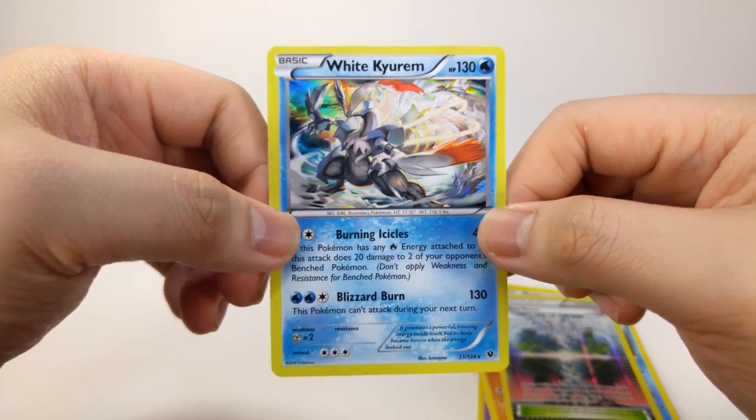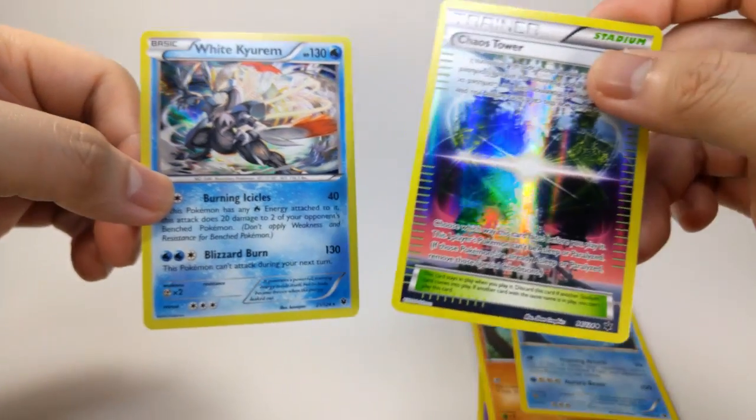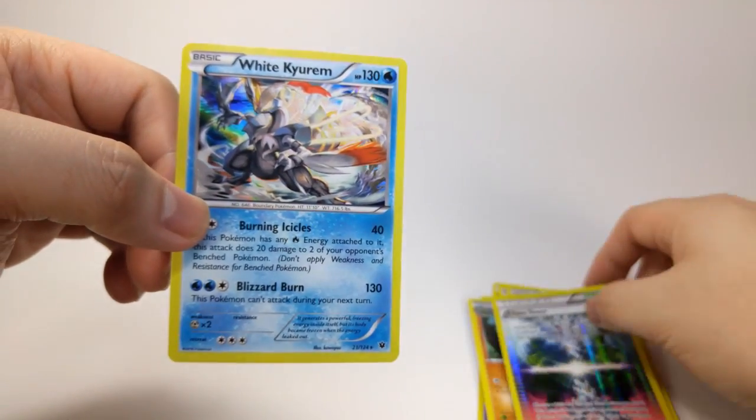The holographic on this card is really good. Yeah, Chaos Tower, White Kyurem.